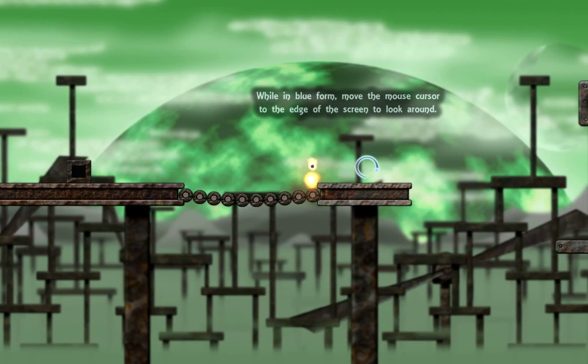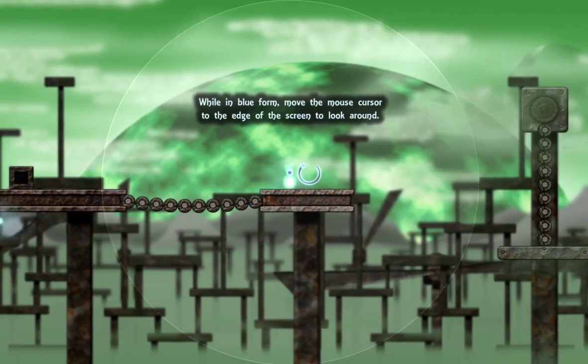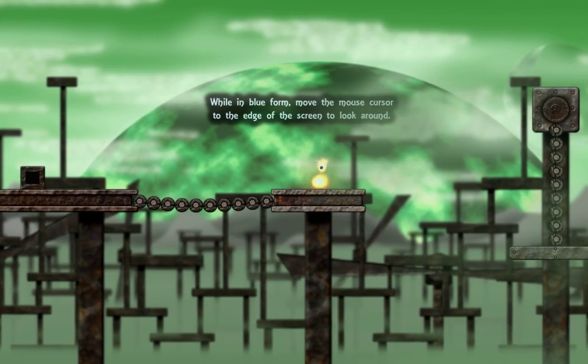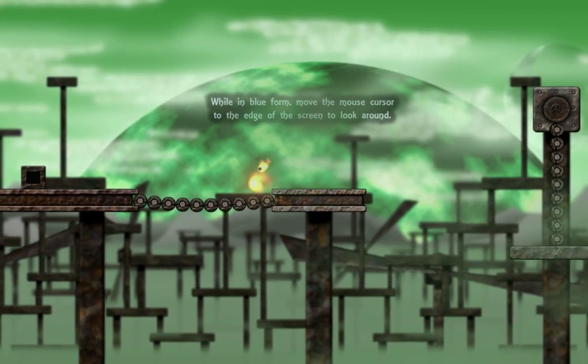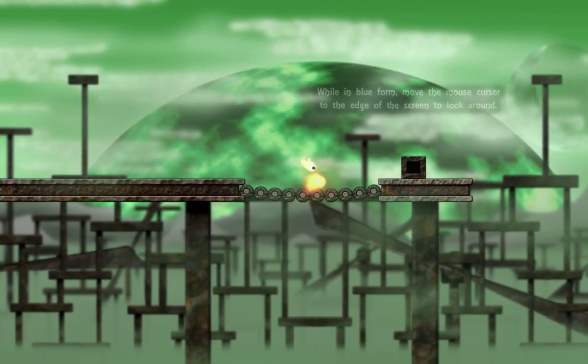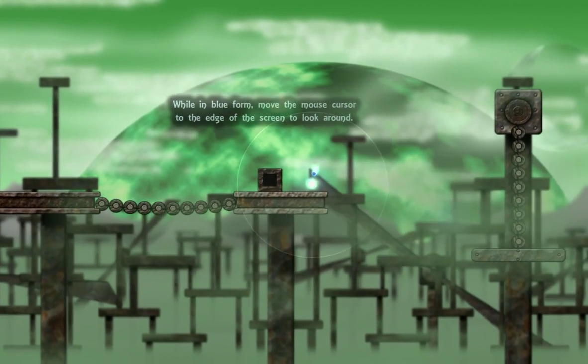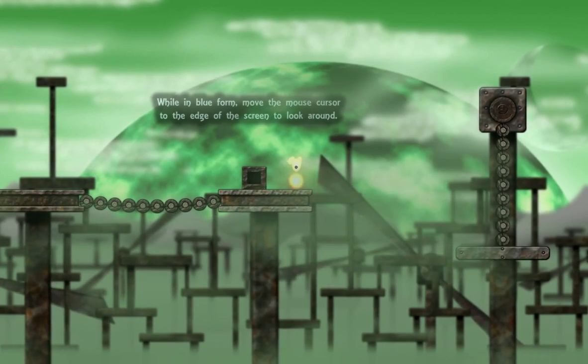While in blue form, move the mouse cursor to the edge of the screen to look around. So that's what they were talking about — so I can do that in blue form but not in red form. I lose my train of thought rather quickly. The concept is pretty cool for this game.